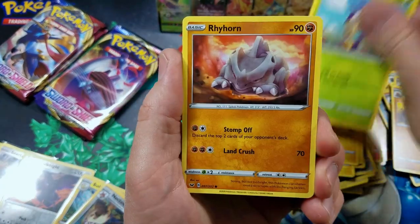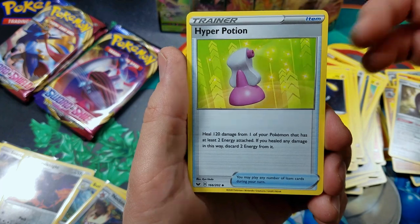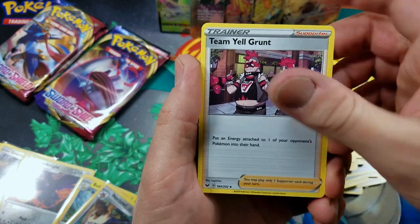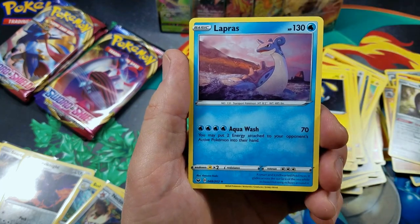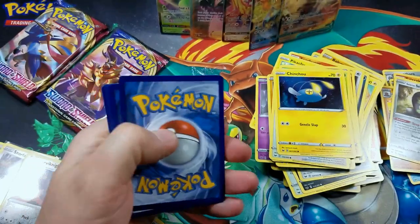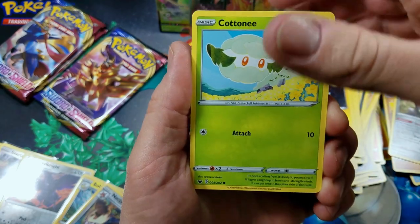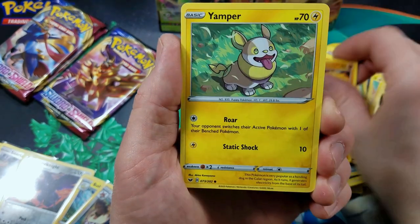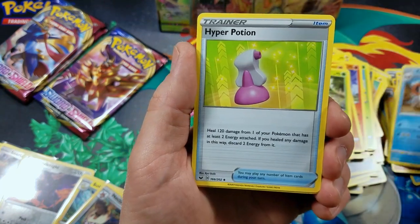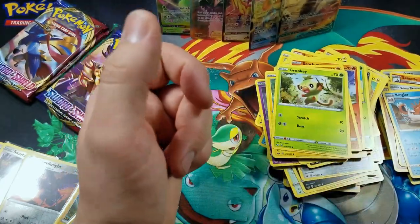Pinchurn. Blipbug. Rhyhorn. Mancino. Chin-Jow. Galarian Stunfisk. Hyper Potion — first time getting that in this box. Team Yell Grunt, first time pulling that in non-holo form for this box. Moona Reverse and a Lapras. Final four packs — if you've made it this far, a round of applause. Cottonee. Scorbunny. Sillycobra. Grooke. Crushing Hammer. Kingler. Hyper Potion. Cottonee Reverse Holo. And Galarian Rapidash — first time for this box.